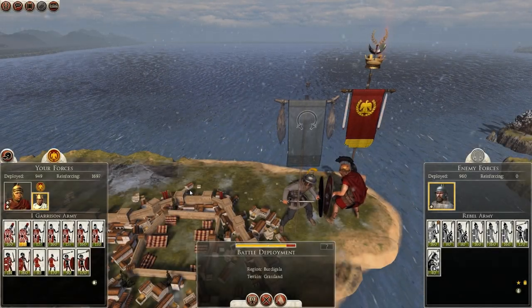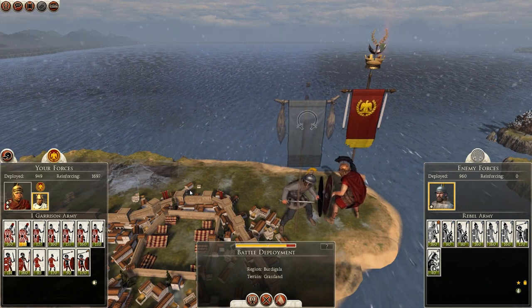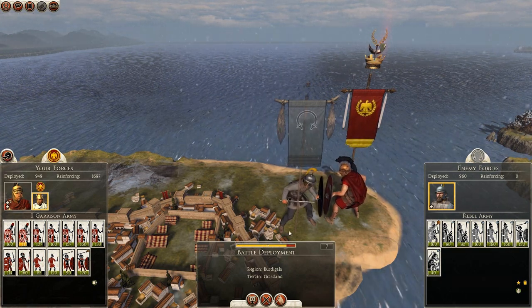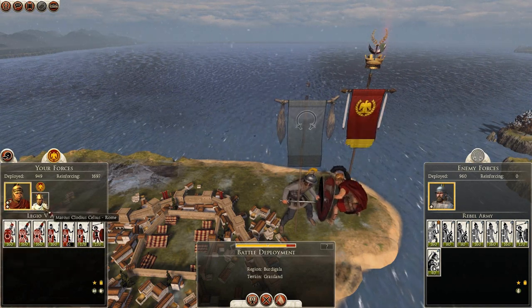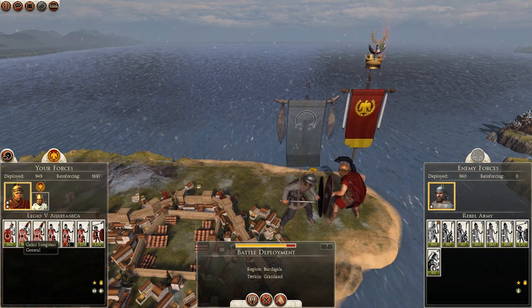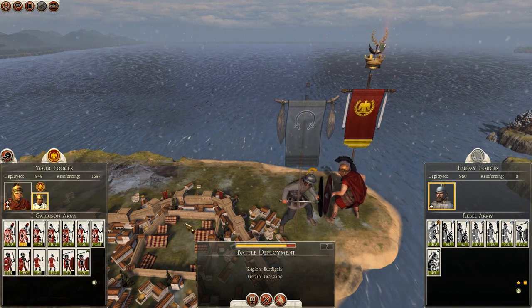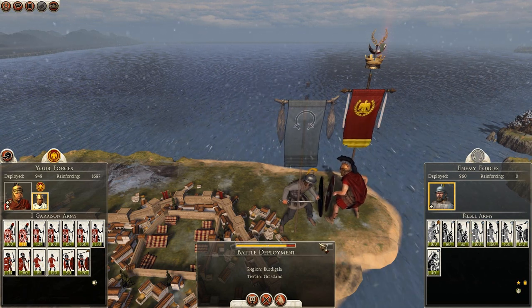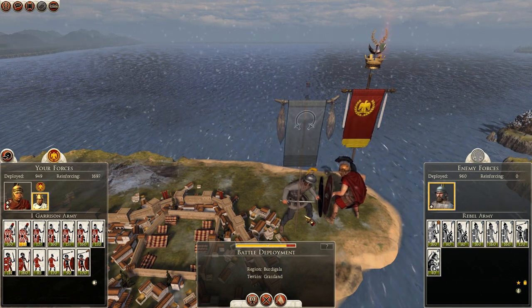Hello guys and welcome to episode 14 of my Rome 2 Total War campaign, Caesar and Ghoul playing as the Romans. Today we are going to be continuing where we left off with the rebel army that we attacked from Birdy Gala. We have a reasonably good army — about 4 units of legionaries, veteran legionaries, and a lot of vigiles. We completely outnumber the enemy but they do have some quite good units, so we are going to have to take this carefully, especially while waiting on reinforcements.